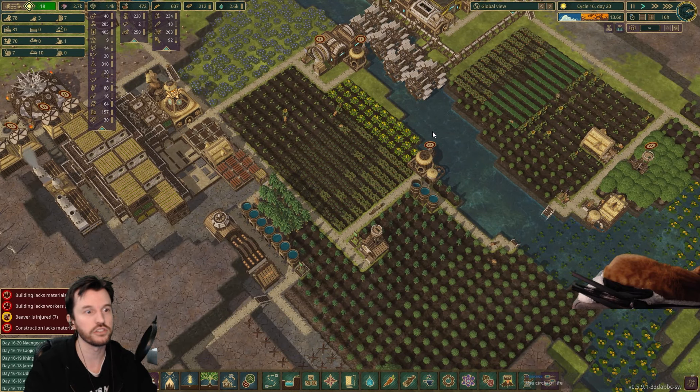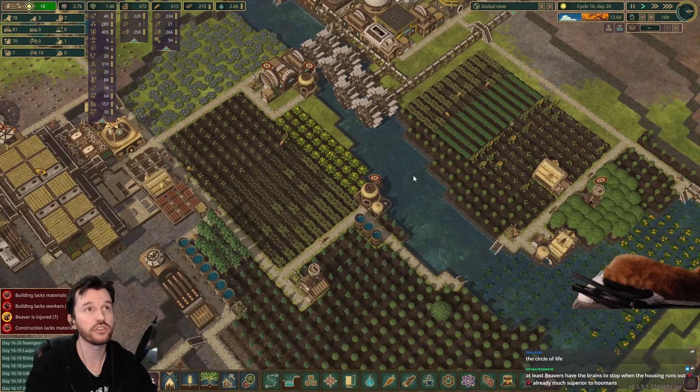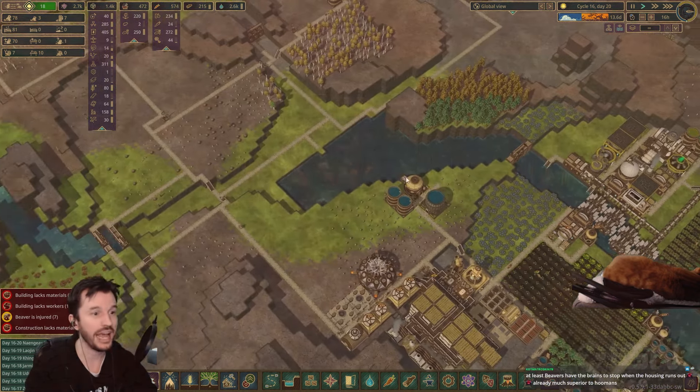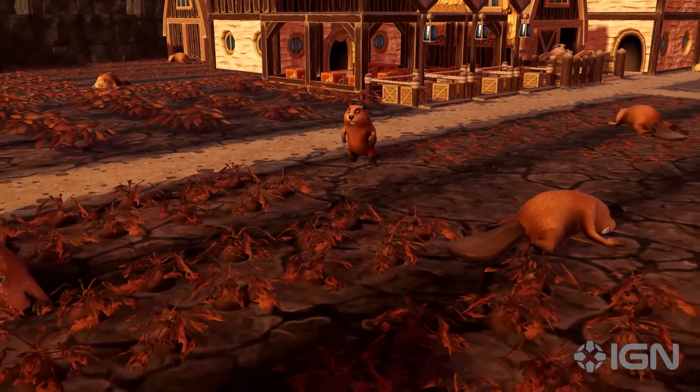The buildings between the two factions are very different. That's a brief summary of the factions — they have different strengths and weaknesses. What is your enemy? In SimCity 2000, for example, you had natural disasters like fires and earthquakes. In this game, at the time of recording, there are two major enemies. One is called drought, which is the oldest enemy.